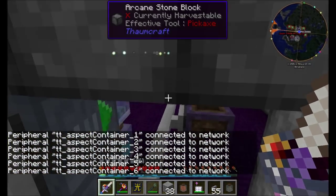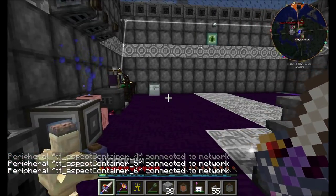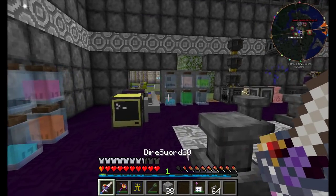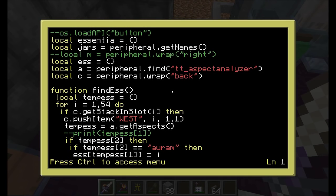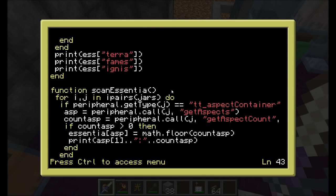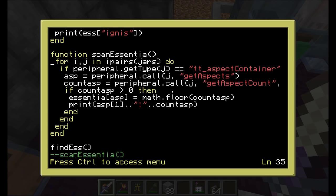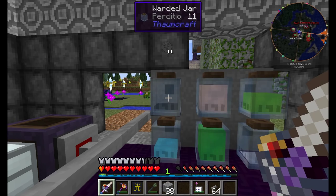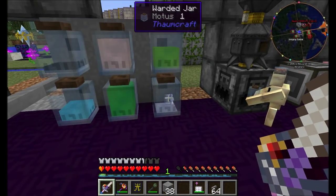I've just turned on all the modems and we're going to test the next piece of code I've also written off-camera. Writing most of the code off-camera because I know you guys don't like to watch me sit and type into a computer screen. So let's look at the code real quick. We want to scan what's in the jars — we go through all the detected jars, check if it holds aspects, figure out which aspect is in there and how much, and if the aspect count is greater than zero, record it into a variable and print it to the screen.